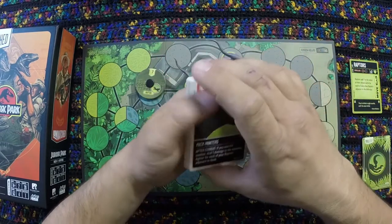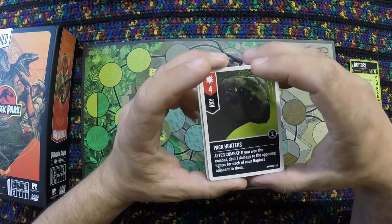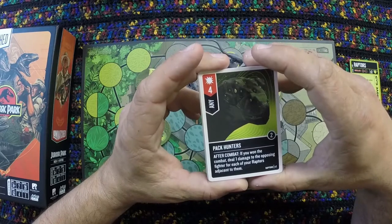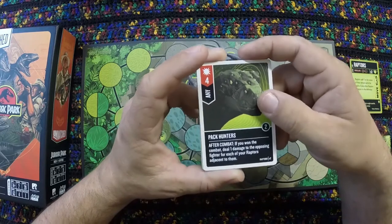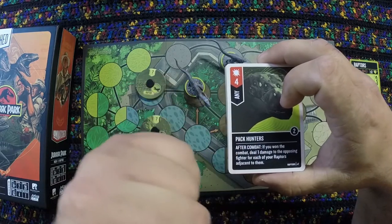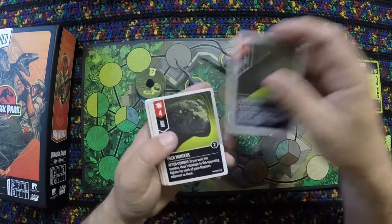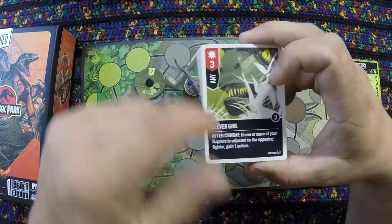Pack Hunters is an attack of four. If you win the combat, deal one damage to the opposing fighter for each of your Raptors adjacent to them. So potentially an attack of six to start, plus an after-combat effect of three if you had all the Raptors adjacent. Clever Girl — yeah, you knew that was going to be a card name.